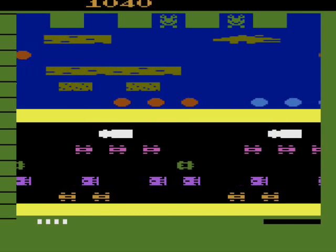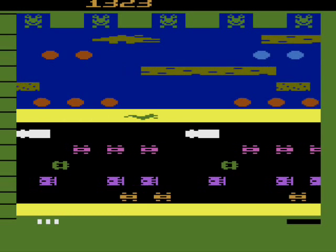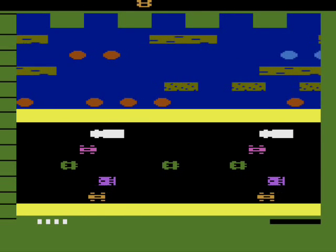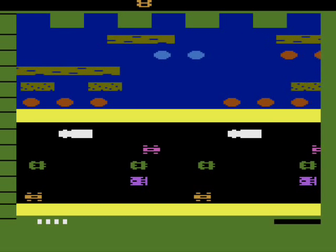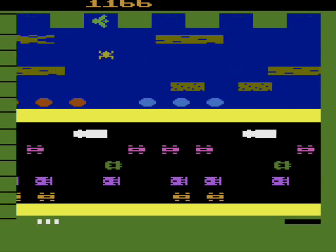You get points for each hop you take, entering your home, and remaining time left on the clock after you finish. You can also get bonus points for helping the lady frog that occupies the small log every other rotation around the river, and for eating flies that show up in the home every once in a while.